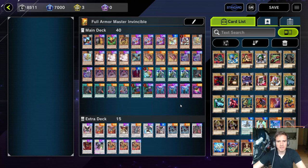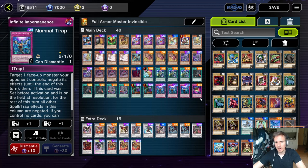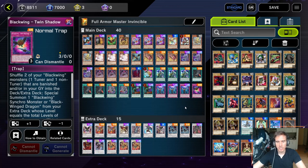Welcome back guys. A few people asked me if I can show the combo line for Invisible Full Armor Master. This card is unaffected by other card effects but can still be destroyed by battle. With the combo I'll show you now, it cannot be destroyed by battle anymore — it can only be destroyed by Kaijus or by linking it away via the Underworld Goddess of the Closed World. Shout out to Kanak Gaming — link is in the description — who originally invented this combo line.